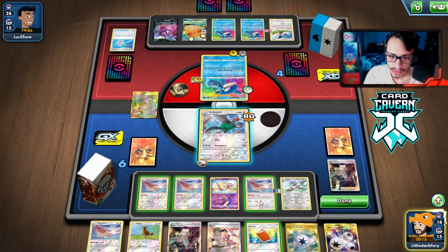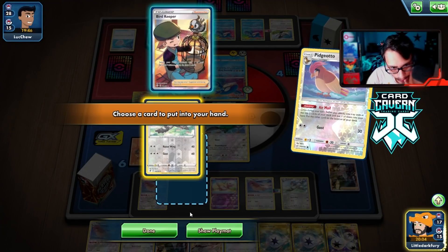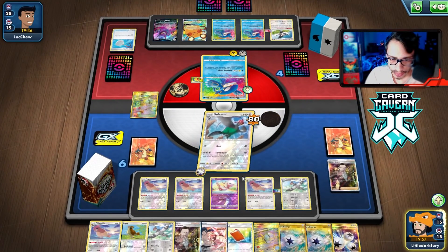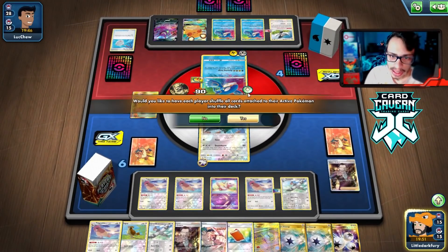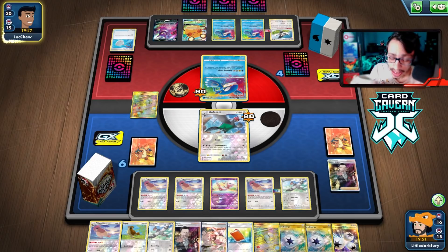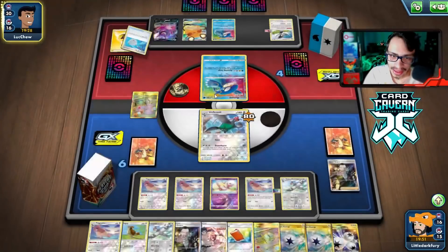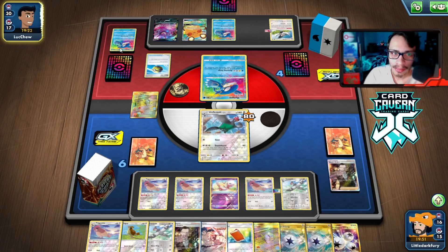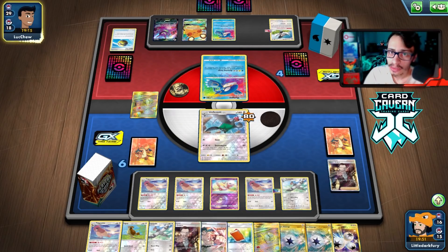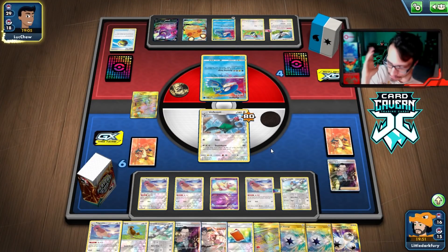They have a two-card hand — it's pretty hard for them to attack. We keep hitting and resetting their energy. We're trying to get another Unfezant down but can't find one. Power Plant is in play — another Downburst, reset their energy again. Opponent has another Scoop Up Net, which is annoying, but we're resetting them really hard. They get a Quick Ball but I feel like they'd be playing more than Crobat. Let's get another Pikipek down so we can Boss chase it — that's probably the correct play.